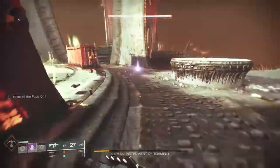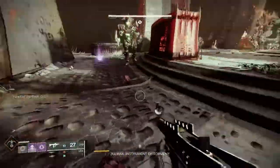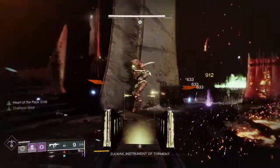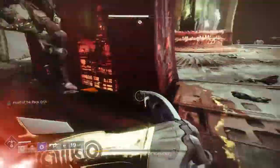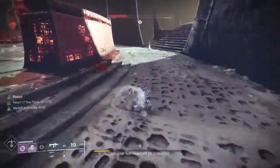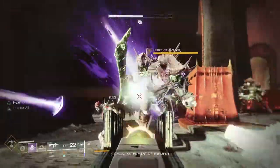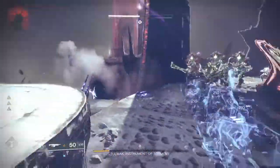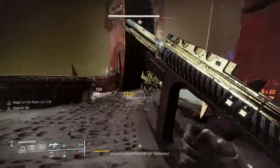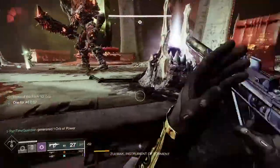Then play the legendary campaign. There will be opportunities within the campaign to exit and do other activities, like the strike tied to the specific season. Every time you do an activity you continue to level up. Get the 1520 gear on the first character, and once you do that you're actually going to be above the powerful cap — so I'm going to recommend a different approach for getting up further.